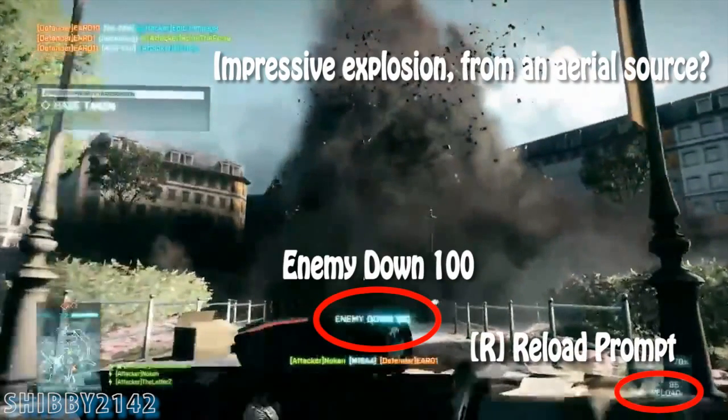There is an impressive explosion from an aerial source — you can see it come down from the sky, but I'm not sure from what. You get 100 points or experience for killing an enemy. There's also a reload prompt under the ammo on the right side that I noticed in this clip.